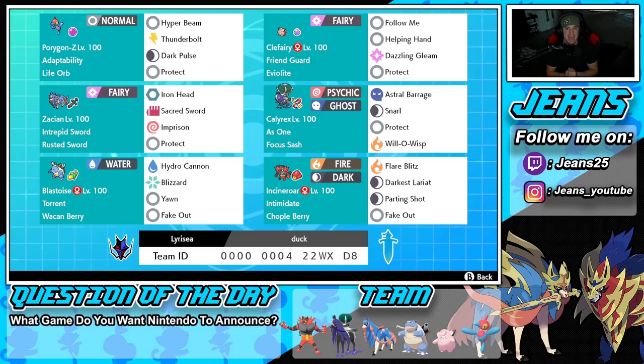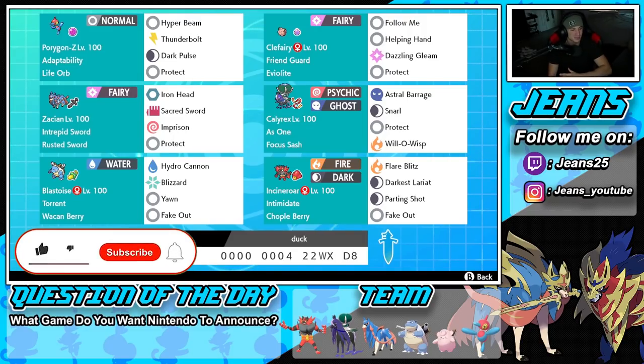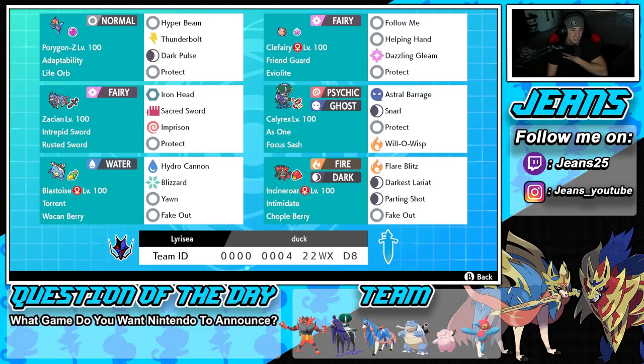In today's video we are bringing back a fan favorite — a Pokémon that has been dominant on the ranked ladder but actually fell off a little bit. We're rocking with a Porygon-Z, Zacian, and Calyrex team. If you do enjoy the content, make sure you support me by leaving a like, and get subscribed — we got some big news coming soon with sponsorships and all that good stuff.